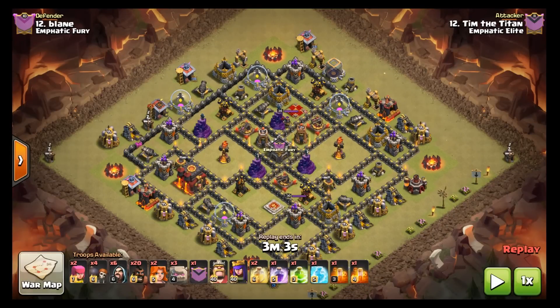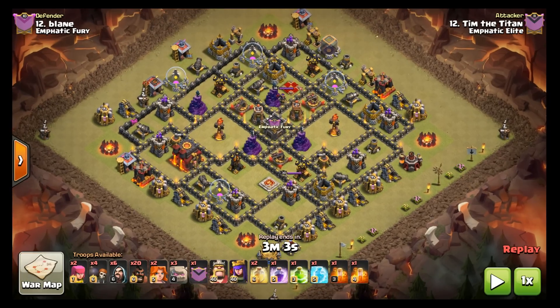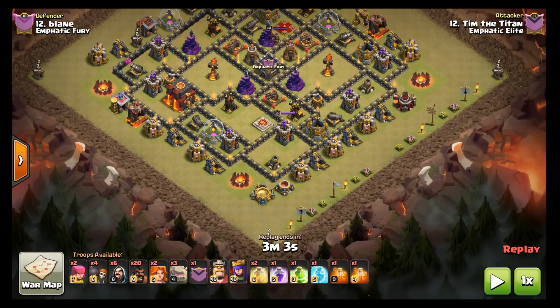What's going on YouTube, this is John from Emphatic coming to you with a tag team champions video. This one starts out with Tim against our glorious leader Blaine — we are doing a friendly war with our family.